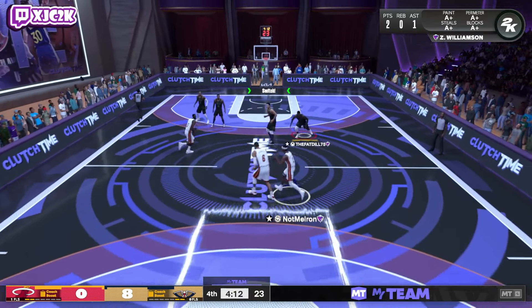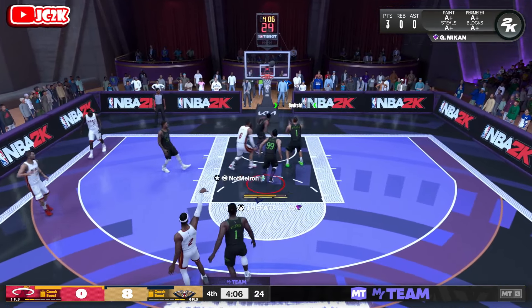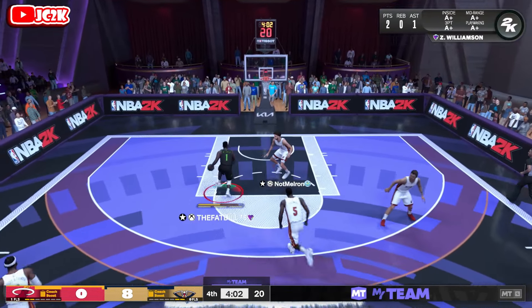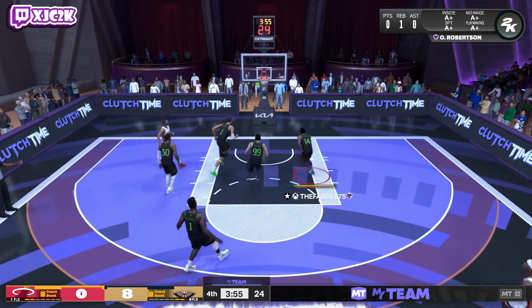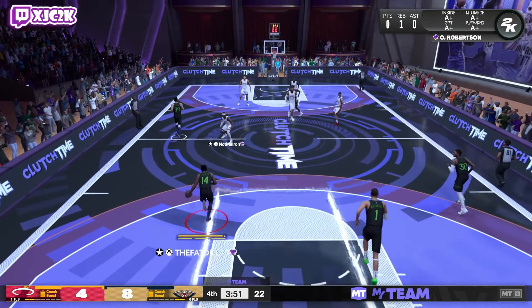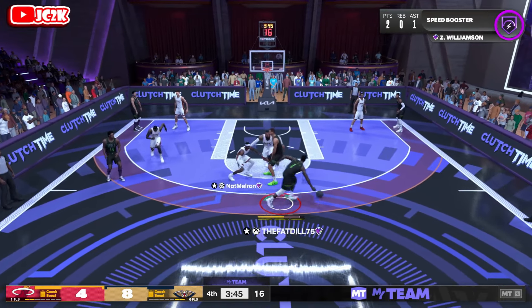Let's see what we can do defensively. Stay in front of SGA, make him show you something. He drives — Zion Williamson gets blocked on a chase-down by Chet Holmgren. Then the opponent greens a four-pointer with Tyson Chandler — smacked that with confidence. That's a great shot. You've got to give credit where it's due.